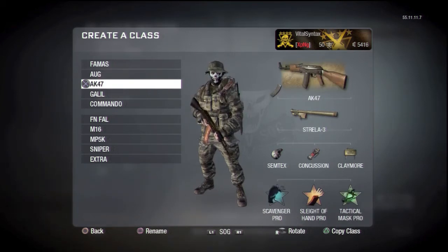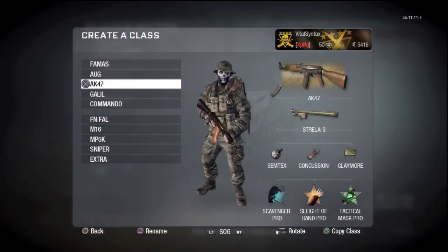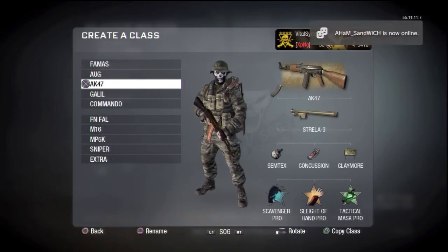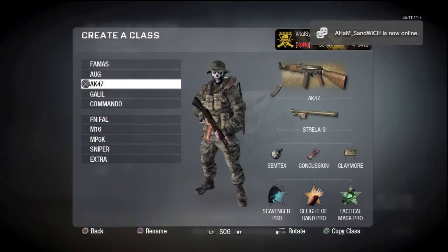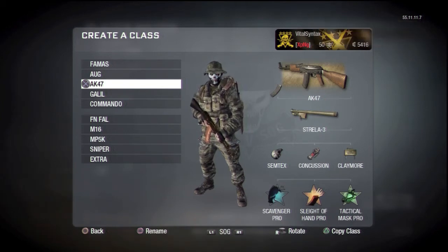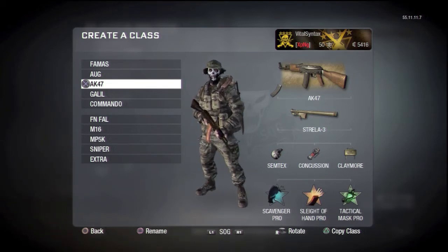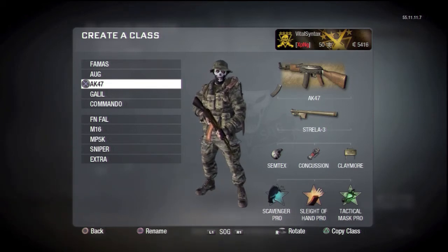The AK-47 class is basically my tank class. It's got extended mags and Scavenger on so I can basically just spray down hallways. I use this more as a light machine gun class to give covering fire. Since I'm always holding down the trigger with basically unlimited ammo and a huge magazine, and Sleight of Hand, I put Tactical Mask Pro on because a lot of people are going to know where I am and throw stun grenades at me trying to get an advantage.